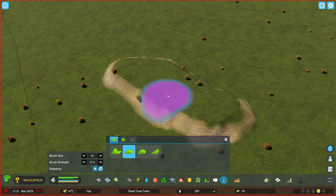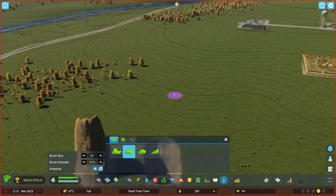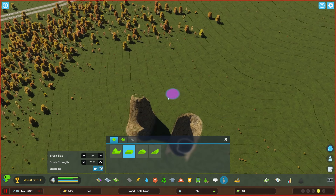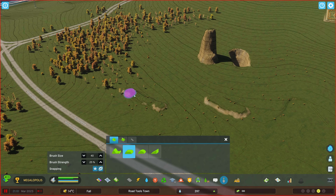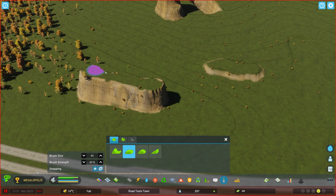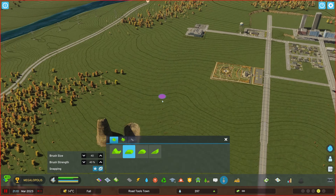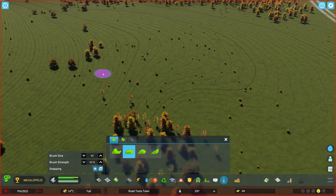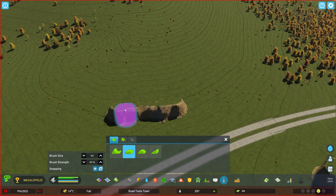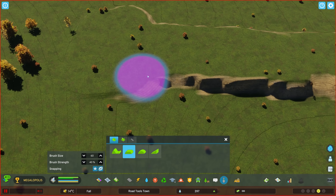That brings us to the Level Terrain tool. A right click sets the height to level to — so if I wanted to level up to a contour line, I could right-click that height, bring it back, and then when I left-click the game forces the ground to that same layer I right-clicked. Vice versa, I could right-click a different height and terraform out here until that height matches back up.